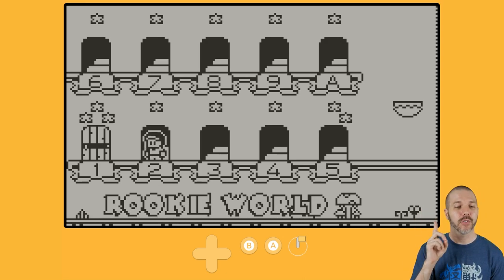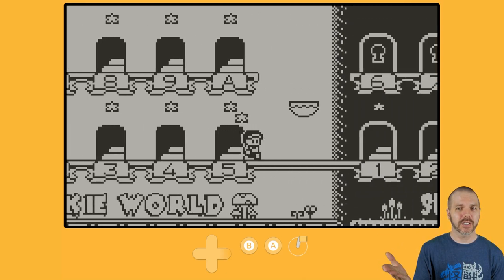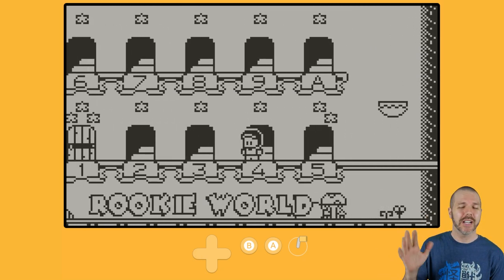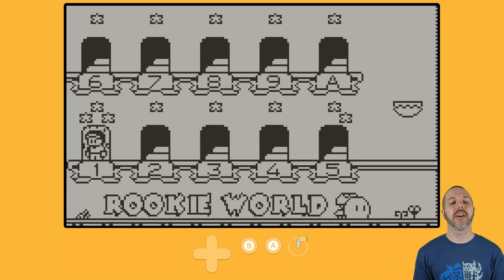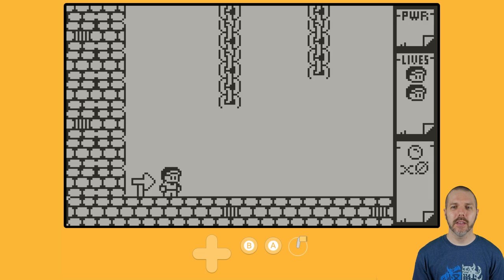My only complaint thus far is that when you do all three things, the stage door is closed — I can't go back into that stage. So my concern is that when you finish three stars on all 20 stages, the game's just done, and you've got to delete your save files to start over. It's just not a great solution for me. Right now I've done that all on stage one. Let's go show you stage two in Rookie World.